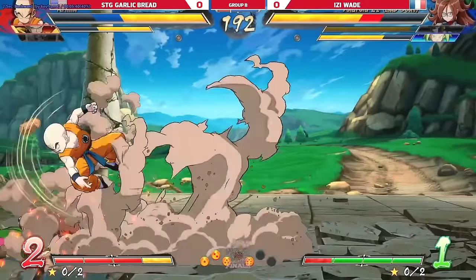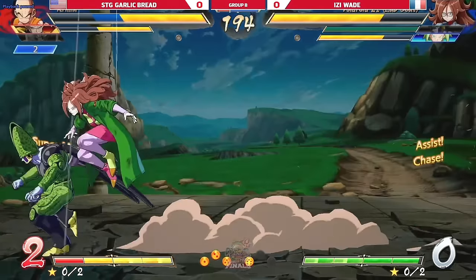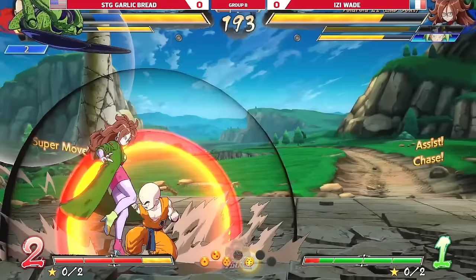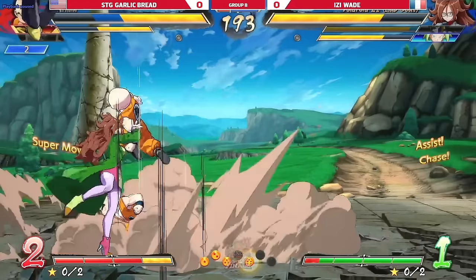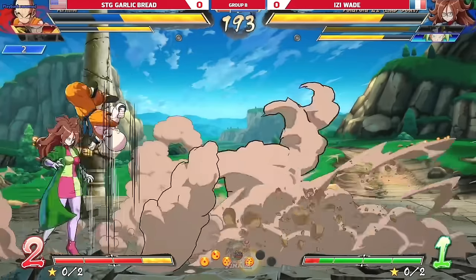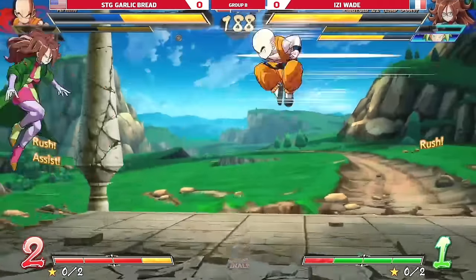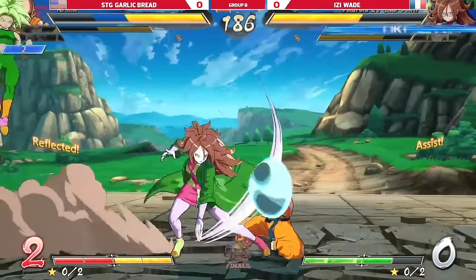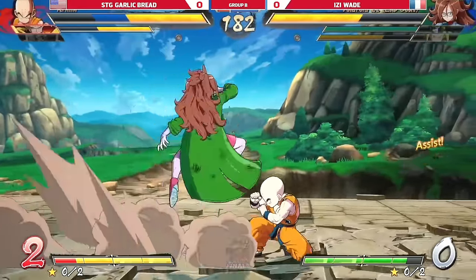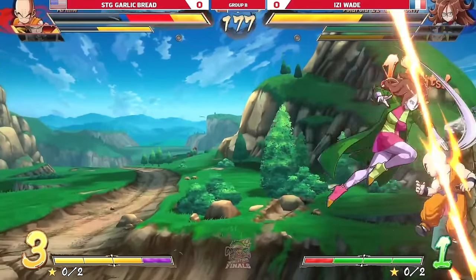That was a really good use of defensive options there — he did guard cancel vanish to get out of the 50/50, and then recognizing that he was negative he did the EX Zanzoken, which is invulnerable partway through the animation. Ice skates super dash — there was just so much pressure going on there, this felt like an infinite turn.